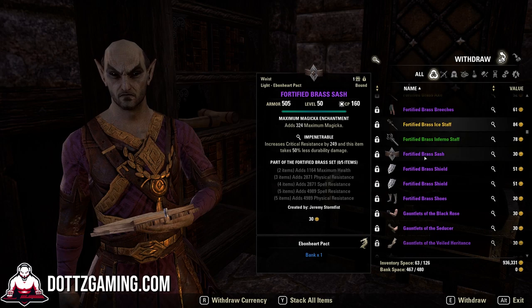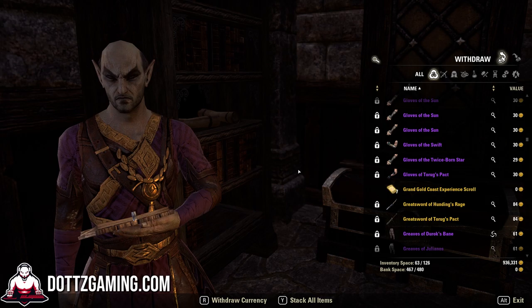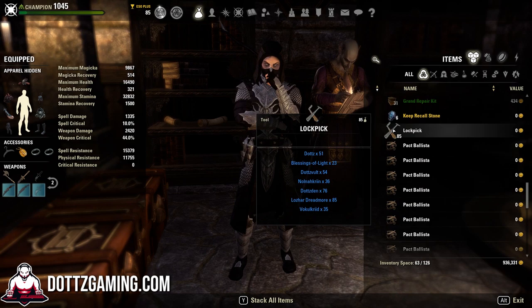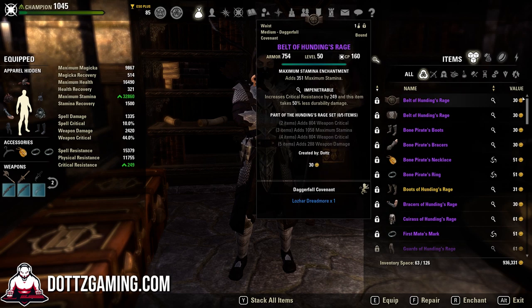Besides the gear in our bank and all the crafting materials we discussed, what should you be carrying in your bag at CP 160? You're going to want to keep any gear you use on a regular basis. For me personally, I have my PvE gear currently equipped and my PvP gear in my bag. I also keep repair kits, my buff drink, any potions I require, lockpicks, siege for when I PvP, soul gems, and any poisons I need to use.